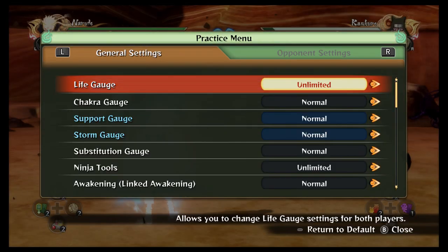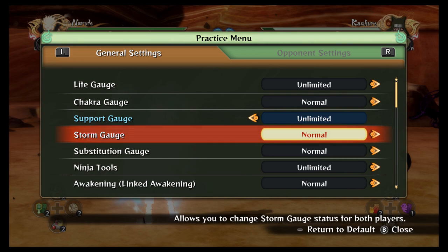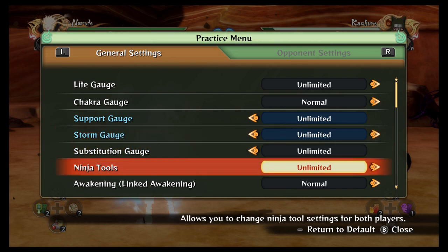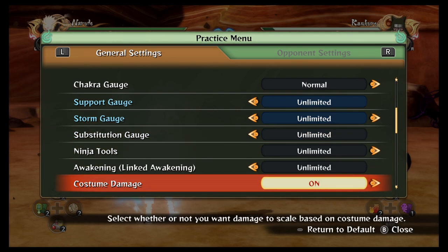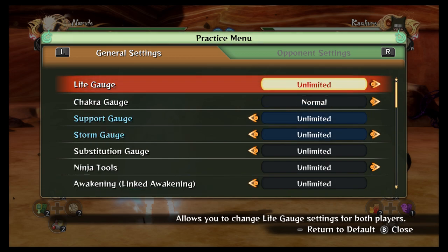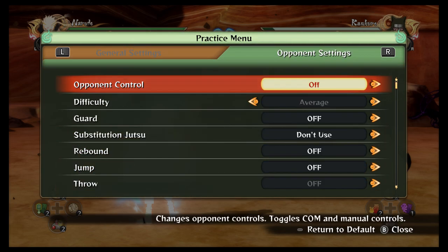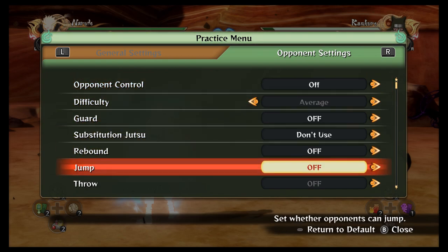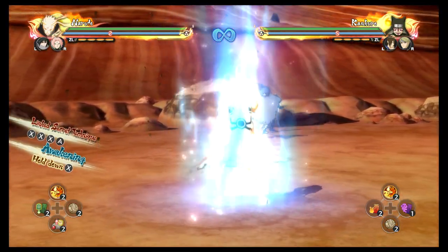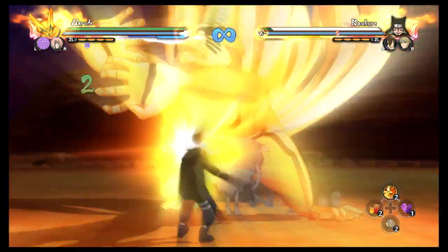Now, the practice menu. Let's put difficulty to normal, support gauge to unlimited. We'll put it unlimited. Costing damage on, because I like that. And now we can do this — charge. Everyone gets awakened. One of the biggest changes.